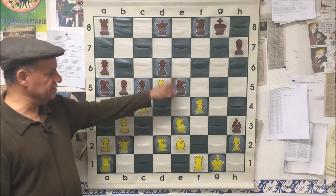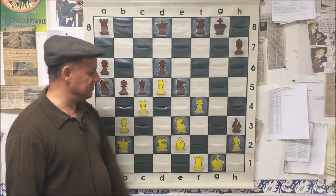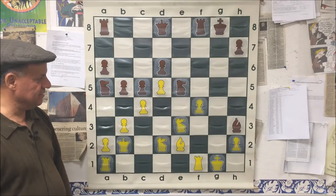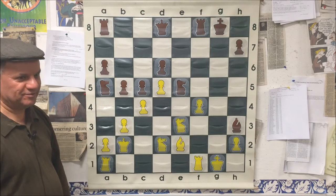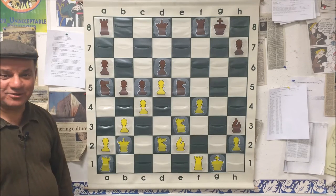Why not Rook takes, Rook takes, Queen g5? After Bishop takes and Queen takes, Knight takes — Queen check, threatening another check. That's why black didn't do it.